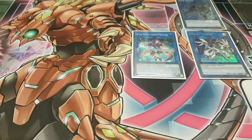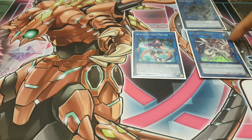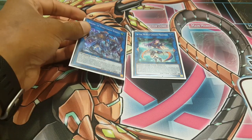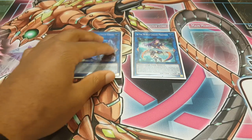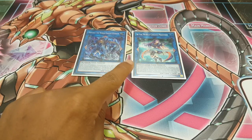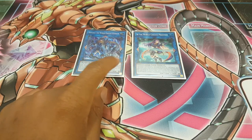And now finally, we're gonna use the Link Spider and the Proxy Dragon to make Ningarisu. You can summon it in either spot here — it doesn't really matter. Now because we summoned Ningarisu and there is another World Chalice monster next to it, we're gonna be able to draw one card.